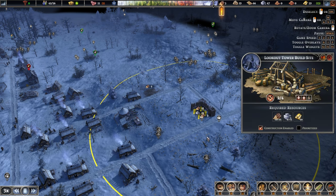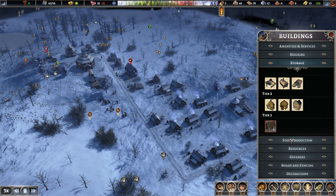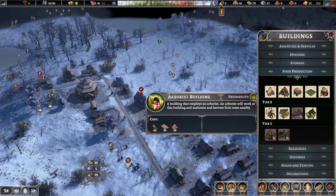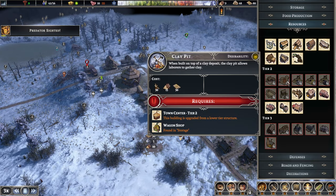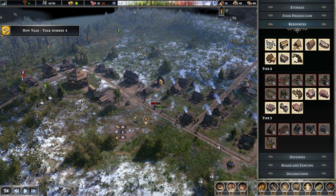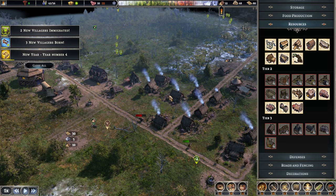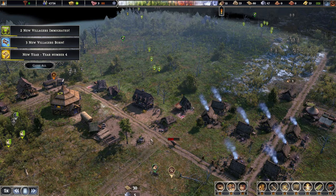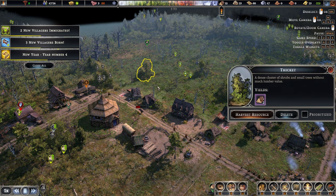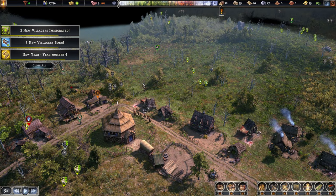Beautiful. Granary we don't really need yet. Food production would be lovely. Once we get the wagon shop — oh dear, that's a bear! You're attacking... now you're running away. Does everyone go and help out anyone in here? Let's pause — get him down. You guys aren't going to catch up, are you?